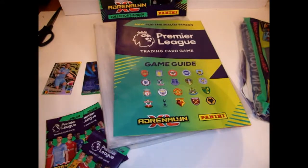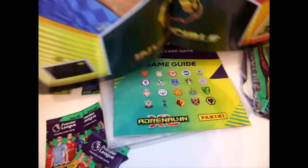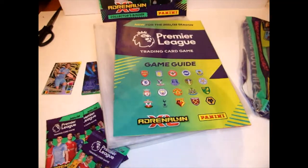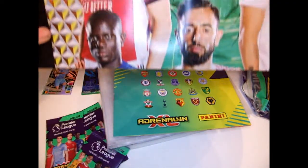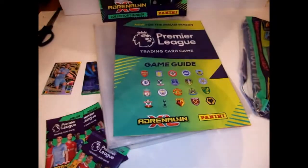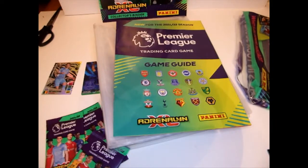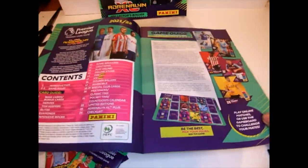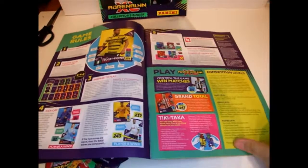Oh, this is the Invincible. It's a bit too big but I can somehow show them. We got Bruno, we can go on Kante, Ederson, Marnie — I am not sure who the other two people are though. Look at the game guide — you can get straight into the packs.